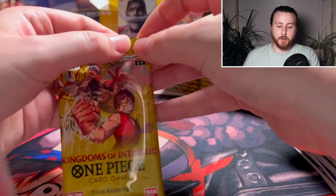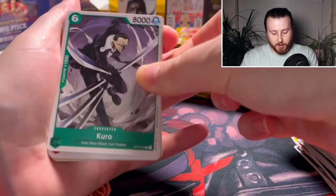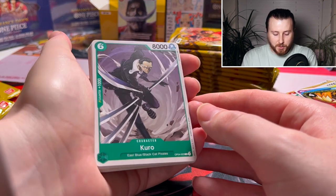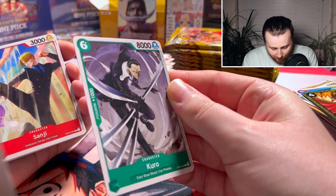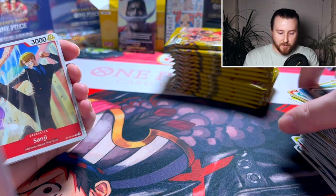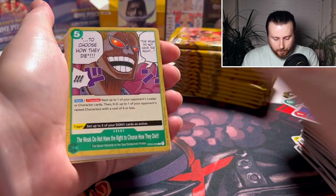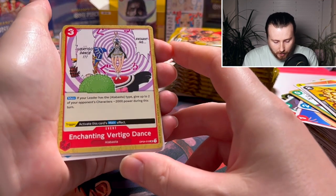I always like checking out a new set. We're going to take a bit of a closer look at these — not just flying through like we normally do. There is the Kuro card — 6-drop, 8K power. Some of you coming from the Netflix show will probably recognise this guy. He is the evil butler who tries to steal Kaya's inheritance — steal, I mean murder to get it. We got a 1-drop Sanji and a coat hanger dude. Otama again — brilliant art, really like that one.